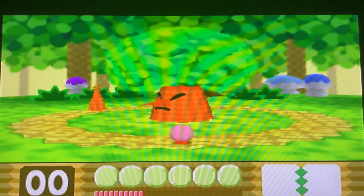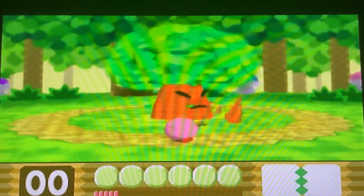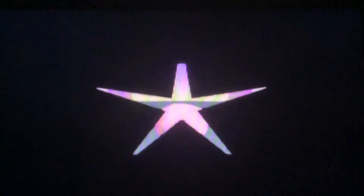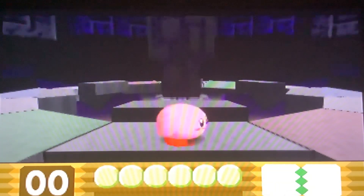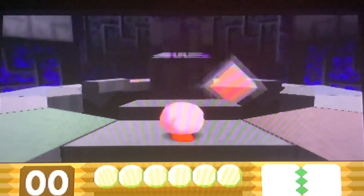This is easily the best stage in the whole game, just by the fact that every power has its stage. Pro tip: if you accidentally kill one of the enemies, just keep walking forward and then walk back with Kirby.